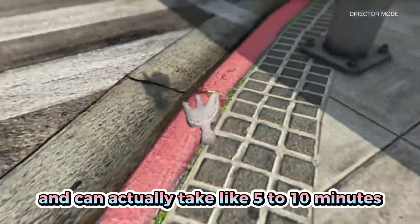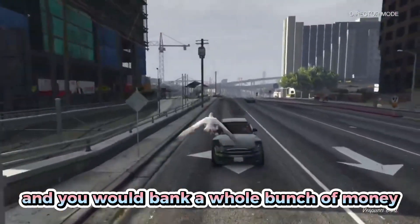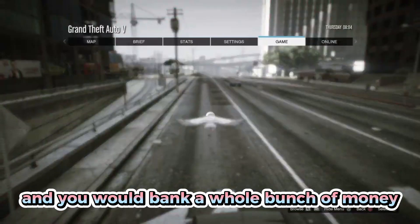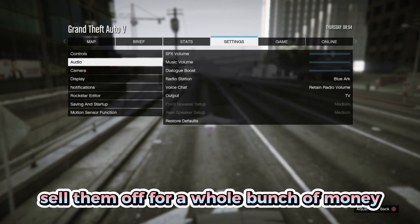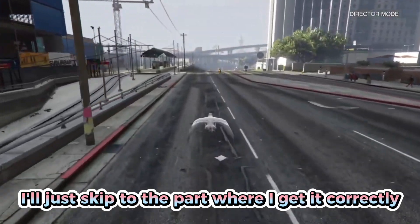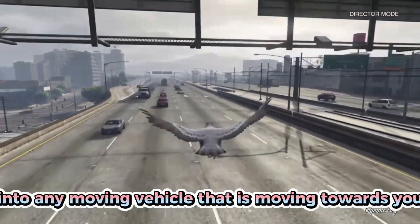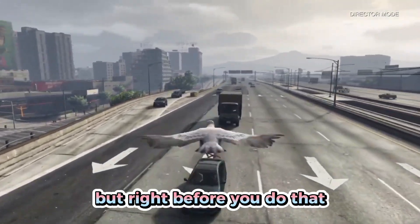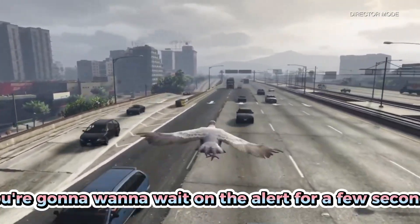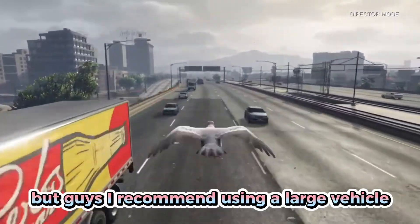This part is a little annoying and can take five to ten minutes, but it's worth it. While flying into any moving vehicle heading toward you, right before you hit it, switch characters and exit Director Mode. Wait on the alert for a few seconds until you're sure your bird has died, then press confirm. I recommend using a large vehicle like a truck, bus, or train to make it easier.